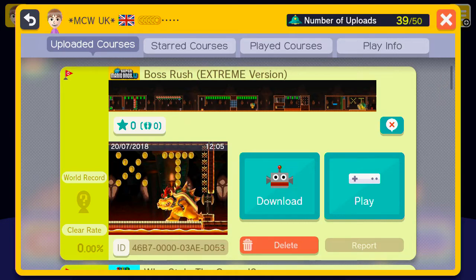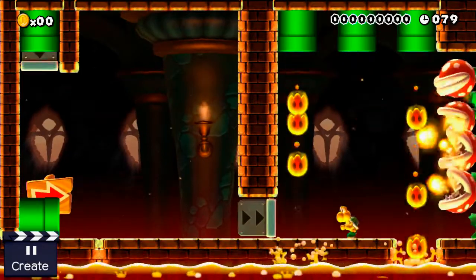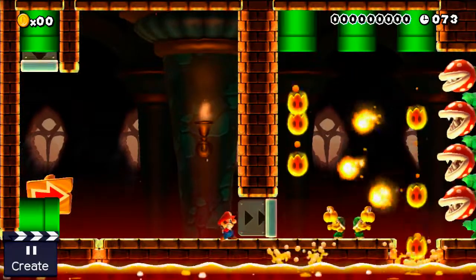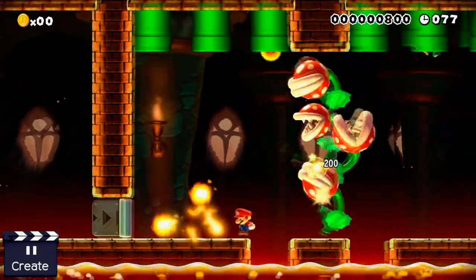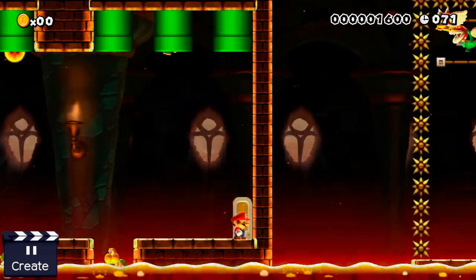So here we go! Ok so here we have the level in the editor. I'll now show you each section of the level. It starts off pretty hard with this 4 piranha plant battle. What you have to do is grab one of the koopa shells and throw it back - like so. The top one has a key which leads to the next section.